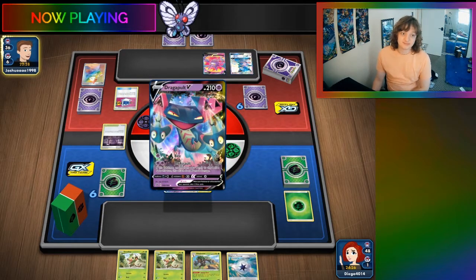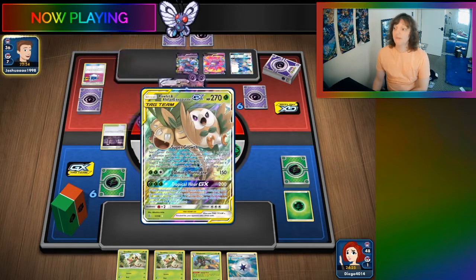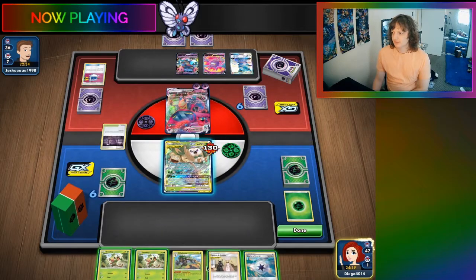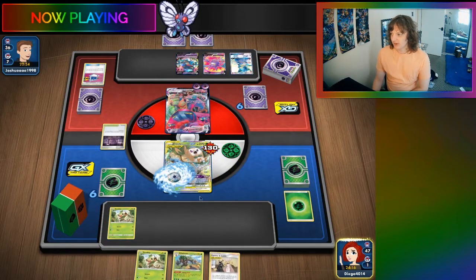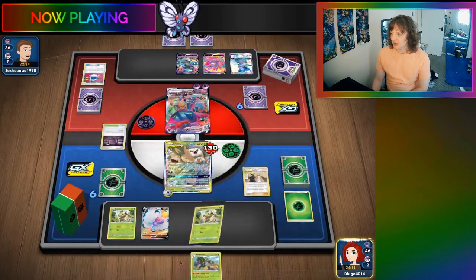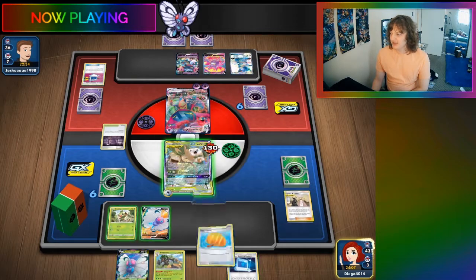Yeah, I think we might lose to this — we might get absolutely beaten with our Butterfree Lock Deck. We'll put a Grookey down, I guess we capture energy, and we're gonna find our Butterfree. We can Sinlin, we'll discard our Grookey. I thought we had a Boss — we got Marnie. What am I thinking? I'm mis-thinking.